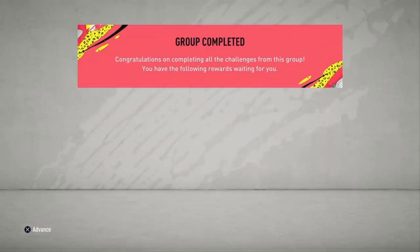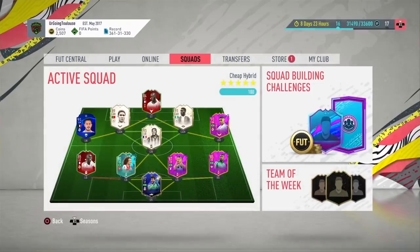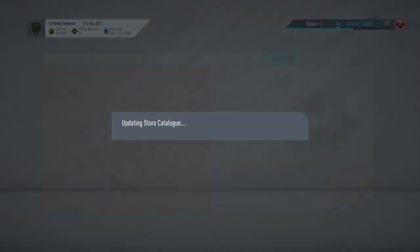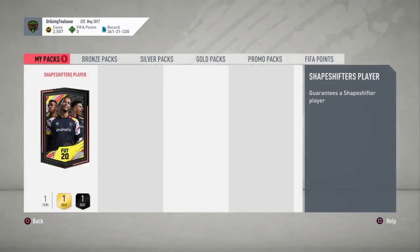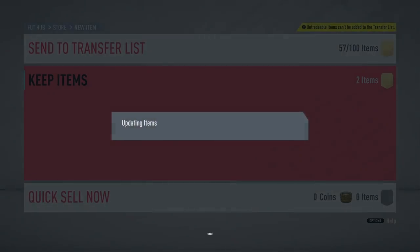So here we go — Shapeshifters Player SBC completed. I'm doing it on this account; I'm not sure if I'm going to do another one on my other account depending on whether I have enough players. I've got to send the duplicate Ederson and Benzema I just used in that SBC to the club — didn't want to discard them. But now we will get into this pack. Completely forgot about that — there we go.